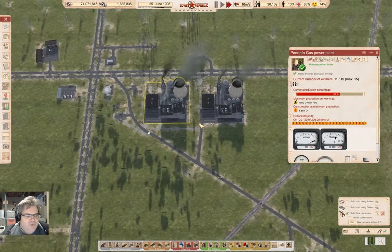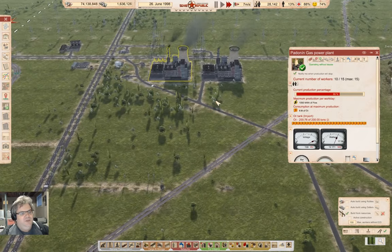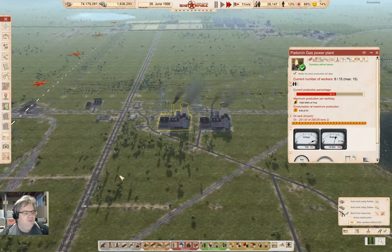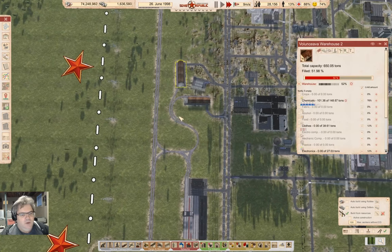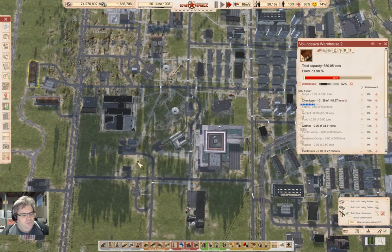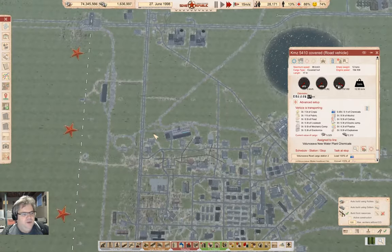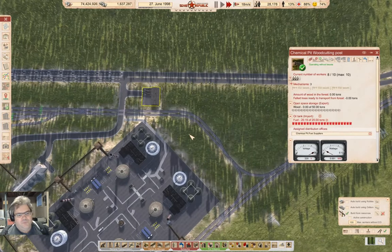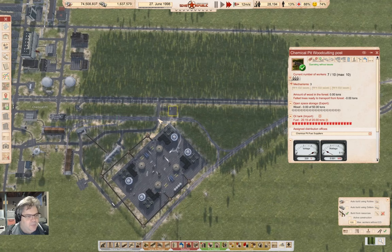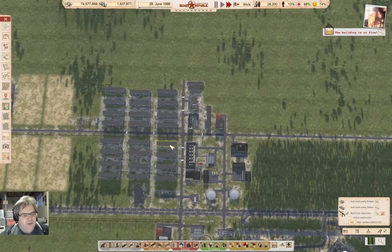We've got two power plants running up here and they seem to be doing fine. Oh, that's neat — it looks like the smoke varies based on production. So that solves the power overload problem. We're still waiting for the trees to mature, so it'll take a while for that to bed in. If I'd been thinking, I would have planted the forest before I did much of anything else, but it is what it is.